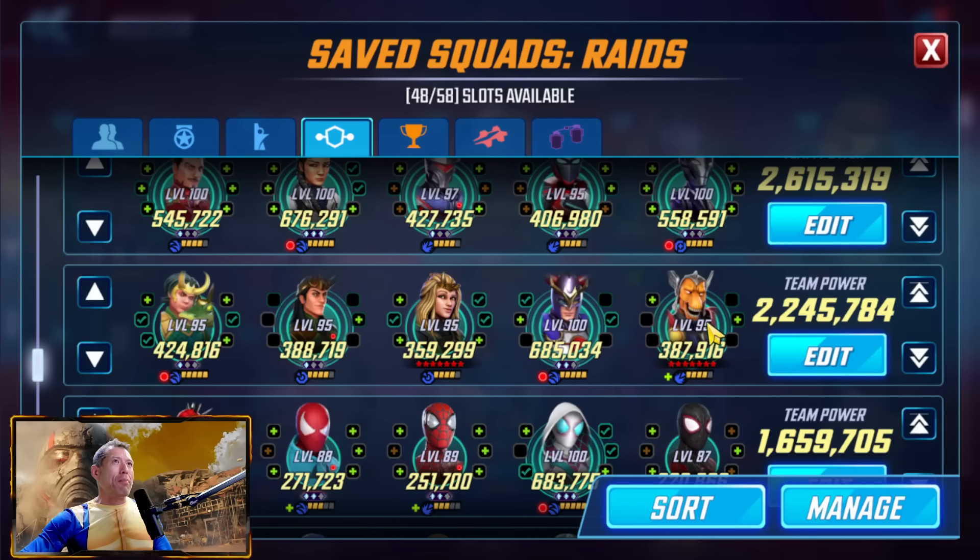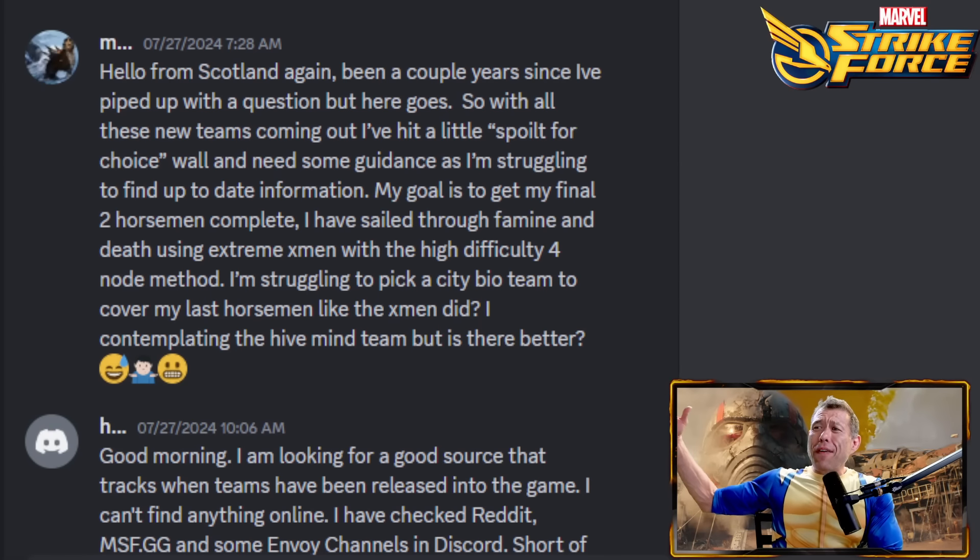For Bifrost — I'm not sure placement matters too much, but they usually sim the raids pretty well. Occasionally they fail and I think I should have manually played it. Beta Ray Bill does taunt, so he's at one end; Val is next to Beta Ray Bill because she's my most built-up character in that team. The rest are at the other end. I'm not sure if this is the optimal Bifrost placement, but that's how I have them.